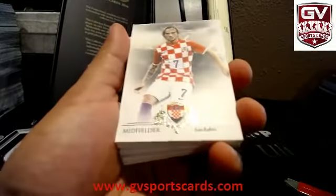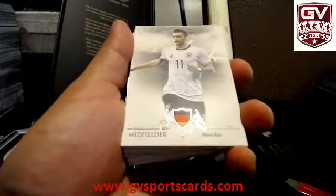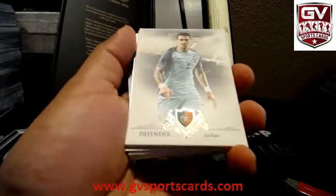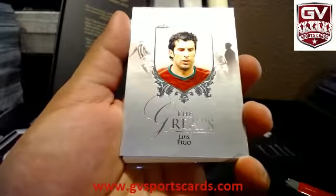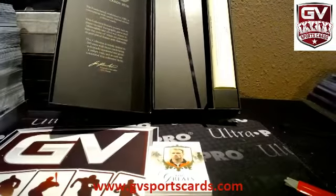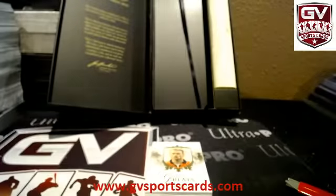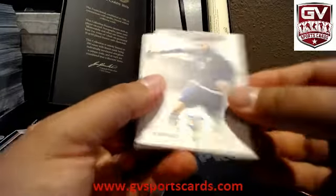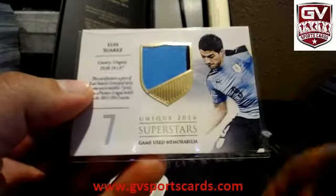Last box — not even done yet. That is Keylor Navas. Ivan Rakitic. Marcos Rojo. Stefan DeVry. Marco Reus. Dennis Pyatt. Fonte. Kasiku Honda. And Luis Figo Silver — Luis Figo, numbered 7 of 21. 7 of 21 on the Figo.